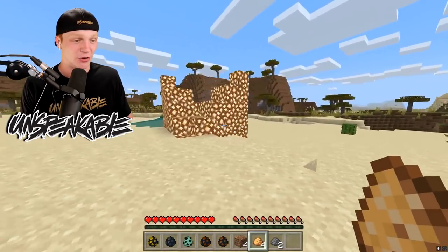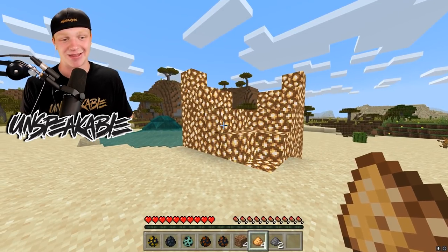The only way you can get hurt by the Earth Creeper, the Snow Creeper, or the Glowstone one is if you suffocate in their blocks.